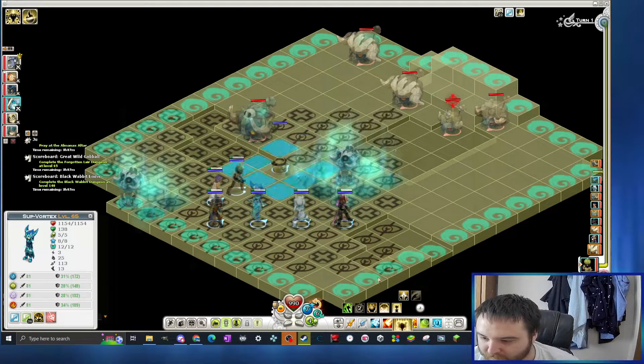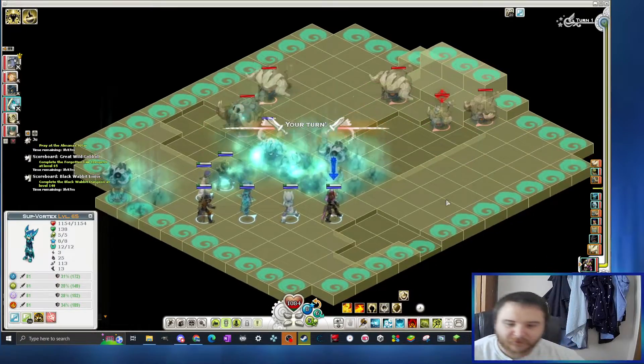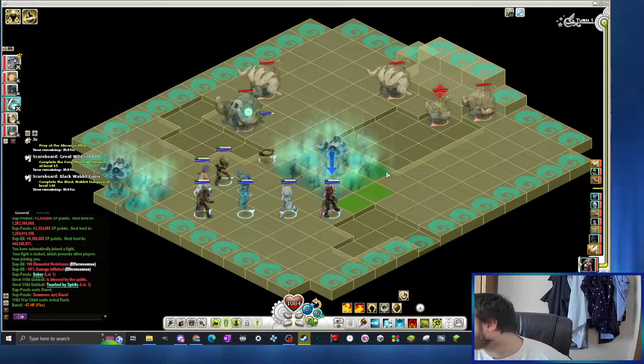I went to the opening but OPS was too slow. So the strategy for this boss, the Forgotten Lair, is pretty simple, but in case you guys don't know.